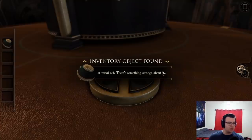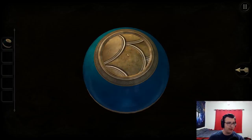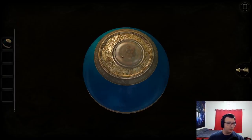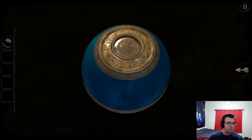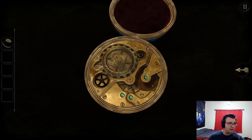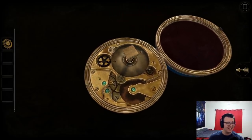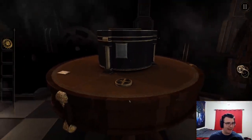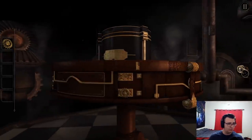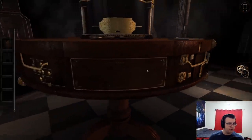A metal orb — there's something strange about it. Is it the top that... this thing moves. Open the orb — there we go. Open it up, see what's inside. This does be rotating. Looks like a gear is meant to go here, or this is where I get the gear from. Well, I know where this goes — it's a Pokeball. It is, actually. That's the gear. Let's back out — I know where this goes. Right over here. Square here.